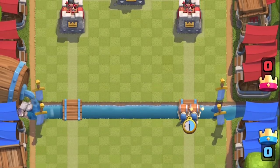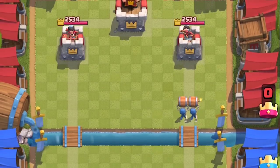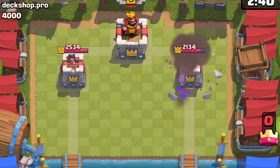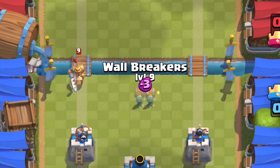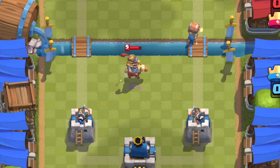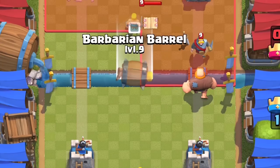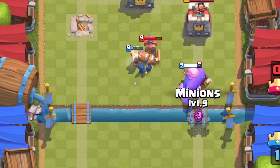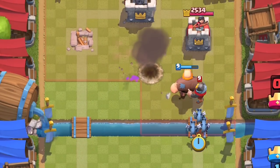Naked wall breakers result in only one of them making it to the tower. Pairing it with an ice spirit or even a zap would result in both connecting. Because their move speed is very fast, kiting them is not feasible unless you're kiting something that is the same speed. If your opponent's princess tower is down and you know they have a defensive building planted in the center to pull your giant, you could drop the kamikaze specialists to destroy them.